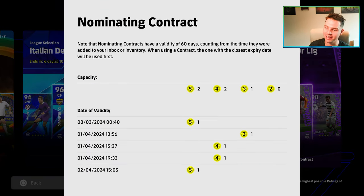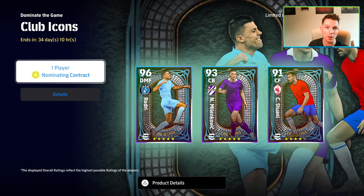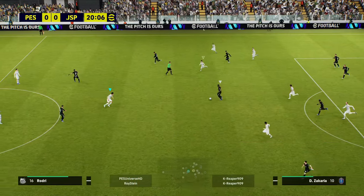Let's get straight into it. We've got the nominating contracts here. If you press triangle or Y on your Xbox pad, or triangle on the PS5 pad, you will get the data validity. We've only got one day left on our 5-star here, so we are 100% going to be getting a 5-star. On my road to glory, where I did a stream earlier or yesterday, we did play with Rodri and Lorente. You'll see some clips coming up here of the players.